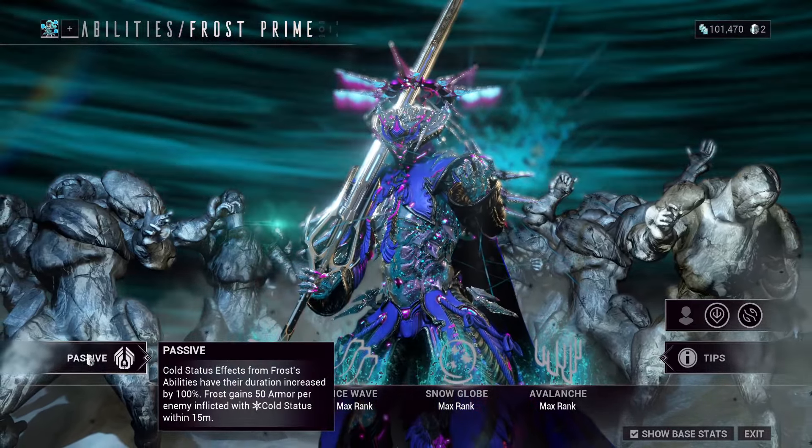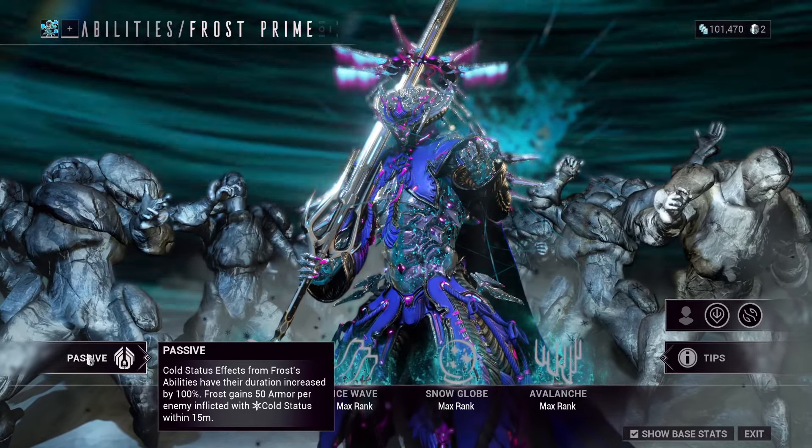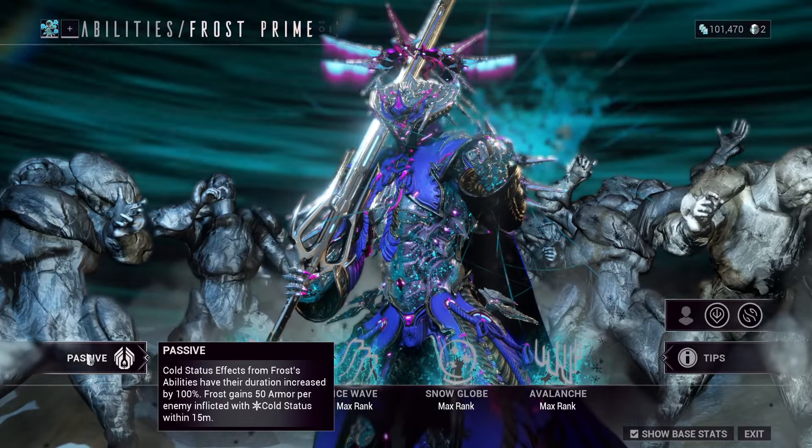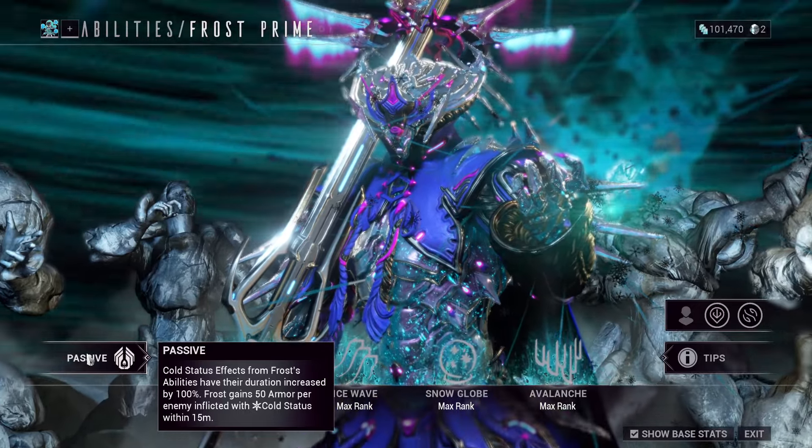The passive is: Cold Status effects from Frost's abilities have the duration increased by 100%. He gains 50 armor per enemy afflicted with Cold Status within 15 meters. So Cold is a fantastic idea for fun on Frost.